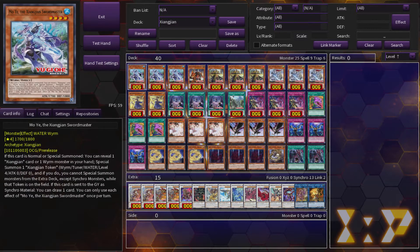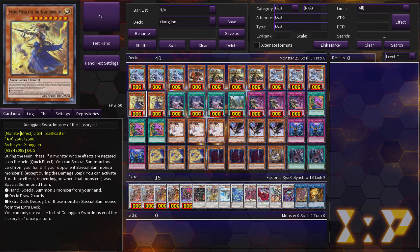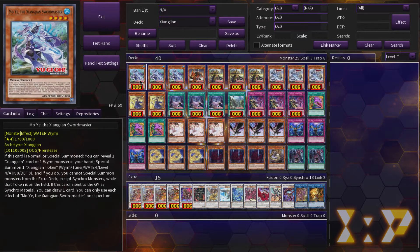It has one of the best normal summons I've seen since Alistair. I'll go card by card explaining what they do and how I use them. So we're going to start with Mo Ye — she's a level 4 water Wyrm. All of them are Wyrms except for Zhang Zhang Swordmaster of the Illusionary Iris, which is actually a Spellcaster. Mo Ye's effect is that you special summon her and then show either a Wyrm monster or a Zhang Zhang card in your hand, and you summon a token.